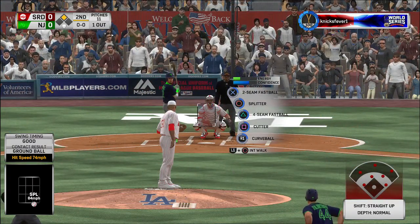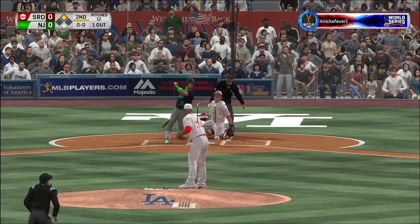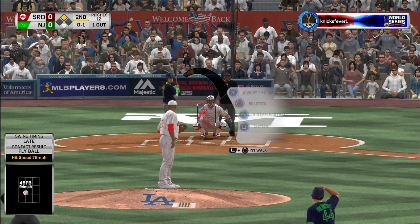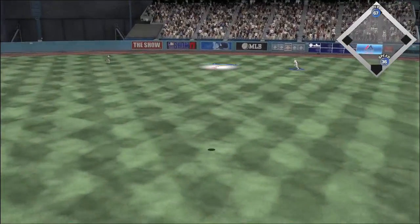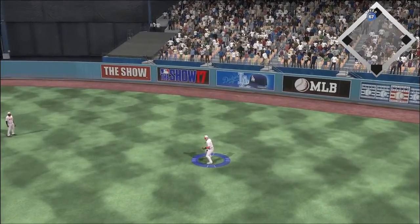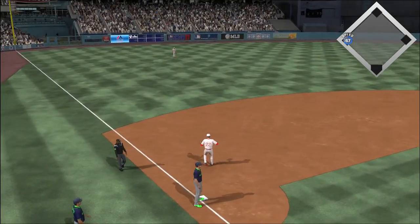Coming to the plate, Yasmany Grandal could give his guys an early lead if he comes through here. He sends one out of play for strike one. The pitch is swung on and hit in the air — Beltran on the run makes the catch. The runner tags from second and advances to third safely with two gone in the inning.